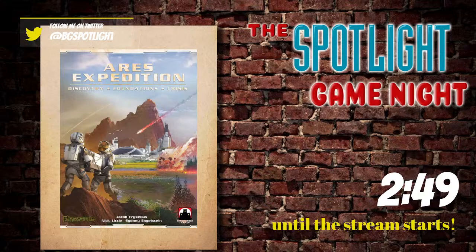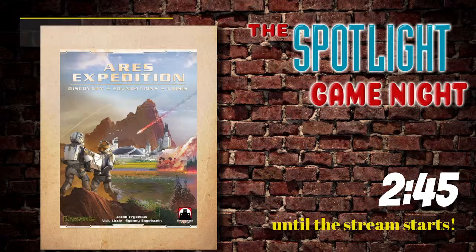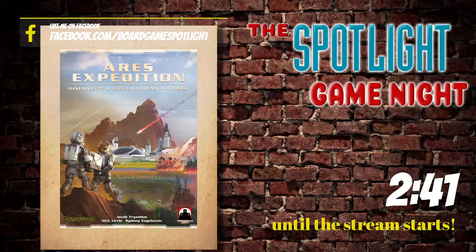To East Croydon, then Redhill, Gatwick Airport, Grey Bridges, Borscombe, Hayworth Heath, Wobblesfield, Burgess Hill, Athens, Preston Park, and Brighton.